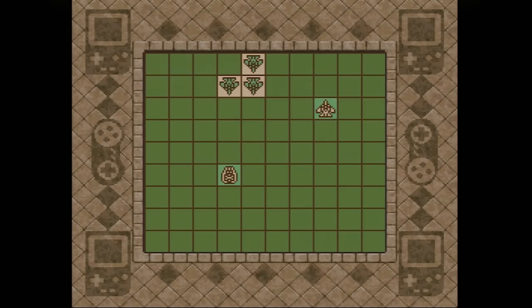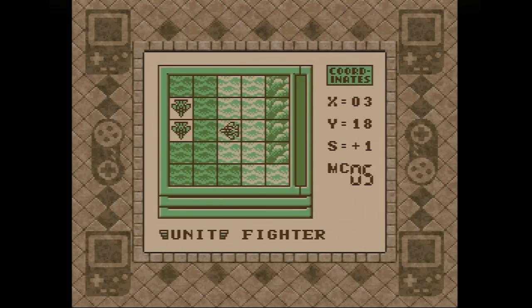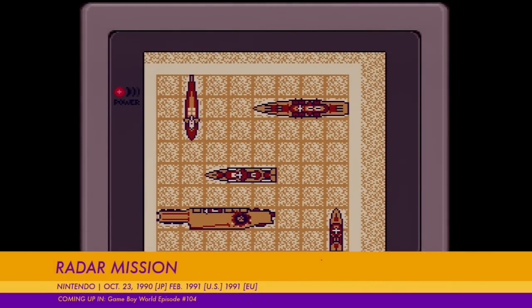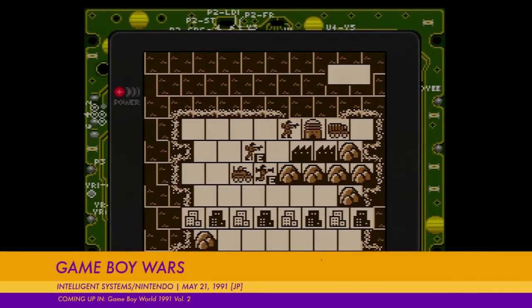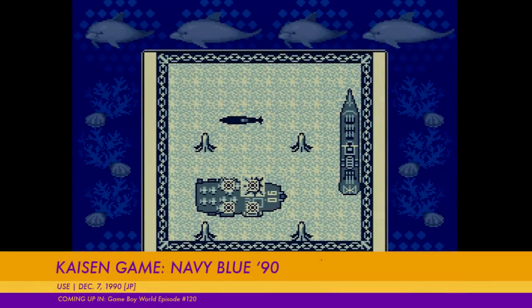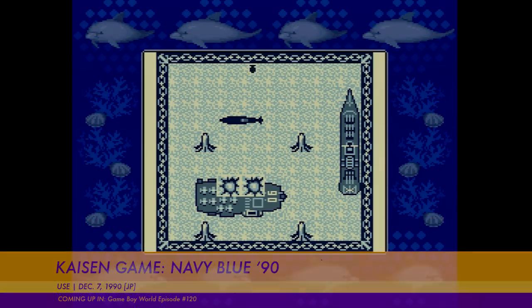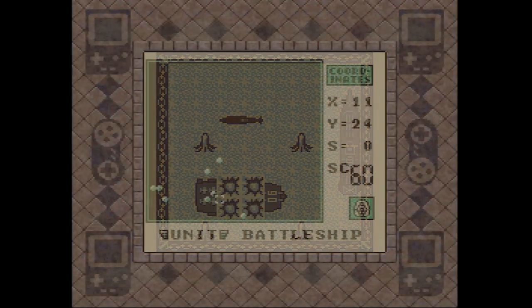Aside from that one major annoyance, Power Mission doesn't seem like too bad a game. Nintendo would publish two different takes on military combat — Radar Mission and Game Boy Wars, yes, as in Advance Wars — over the course of the coming year. Koei would release Nobunaga's Ambition, and Navy Blue 90, a greatly expanded sequel to Battleship, would arrive soon in Japan as well. So Power Mission arrived slightly early to a genre that was about to explode on Game Boy, and perhaps that explains its obscurity.